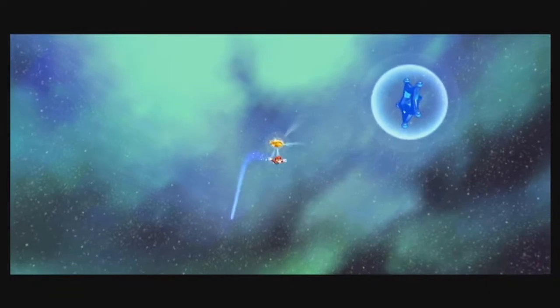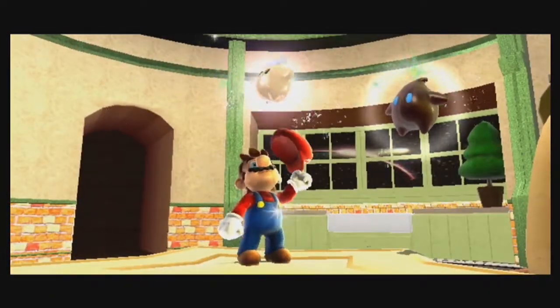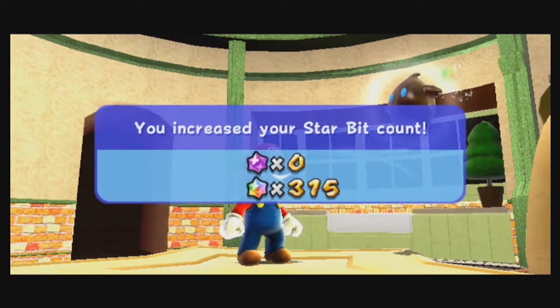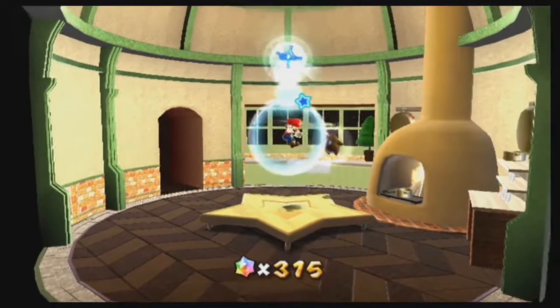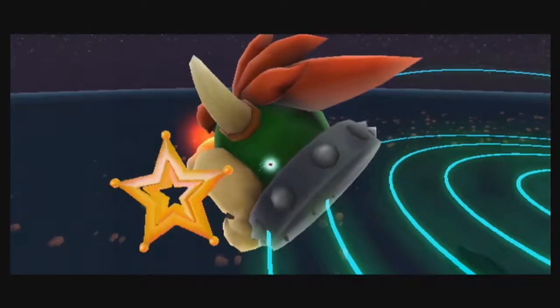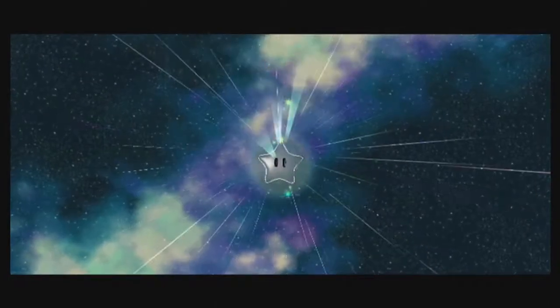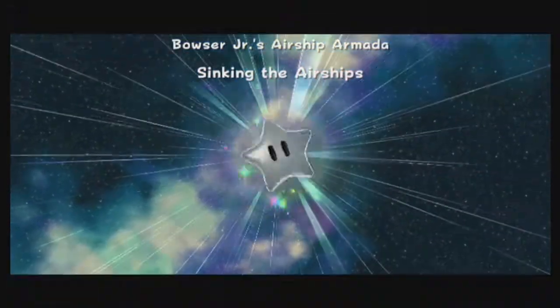I think that means we're pretty much done with this hub world. We've just got the boss to go, from what I remember. Yeah, we've done everything now, so it's just the boss to go. Bowser Jr's Airship Armada - sinking the airships.